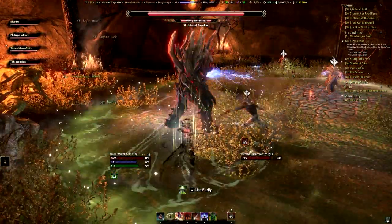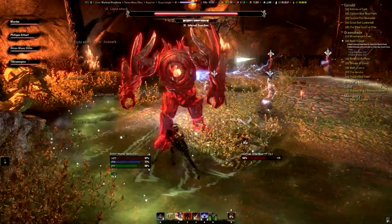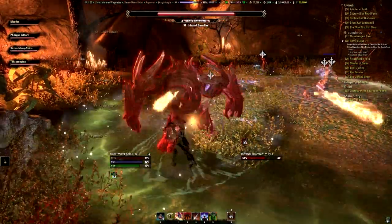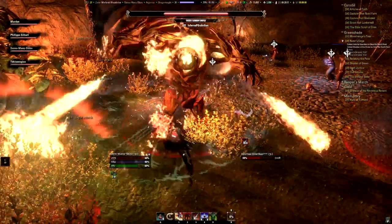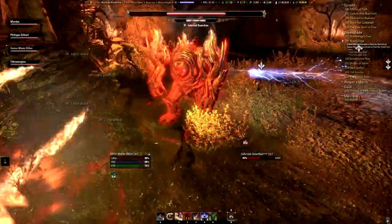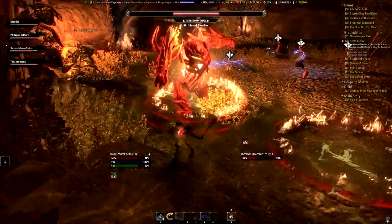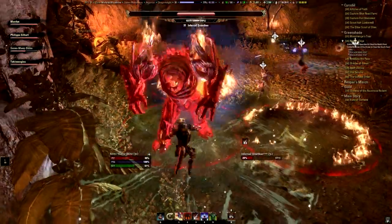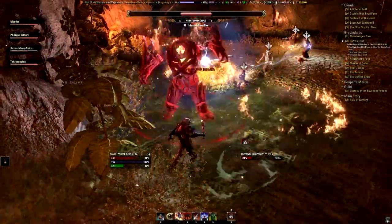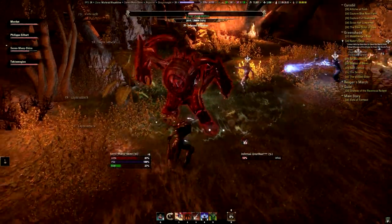Here the boss turns around and attacks a random party member — just heal through it. And then this ability is a sort of rage with lots of small AoE everywhere. There are the two AoEs from the start again. It's basically tank and spank; you just have to avoid the AoEs and there's not much else to it.